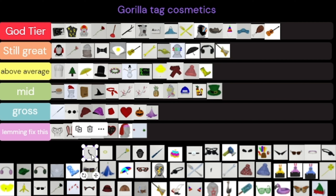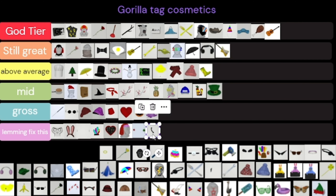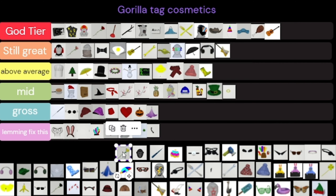I have no idea what this next item is either and it looks ugly so lemming fix it. I don't know what half of these things are. This one is weird but it looks kind of cool so let's put that as mid — it does still look cool.